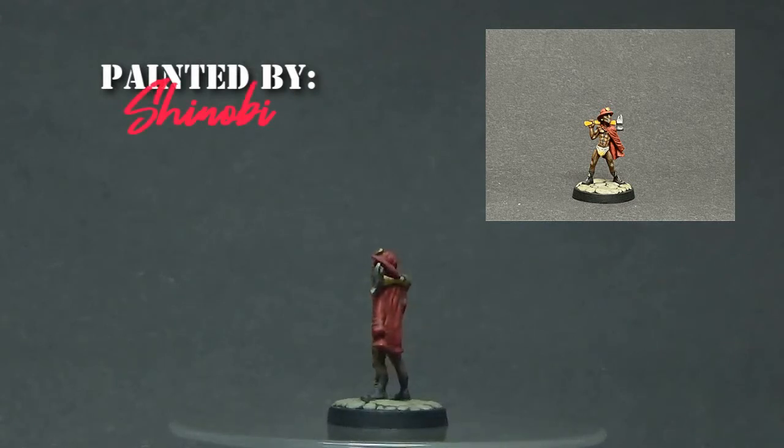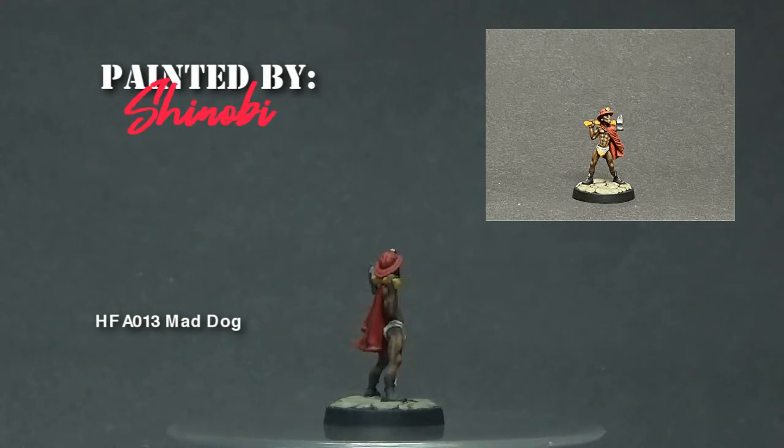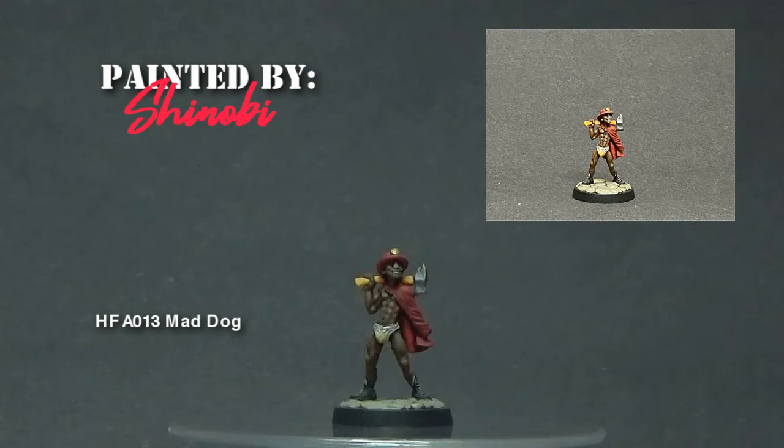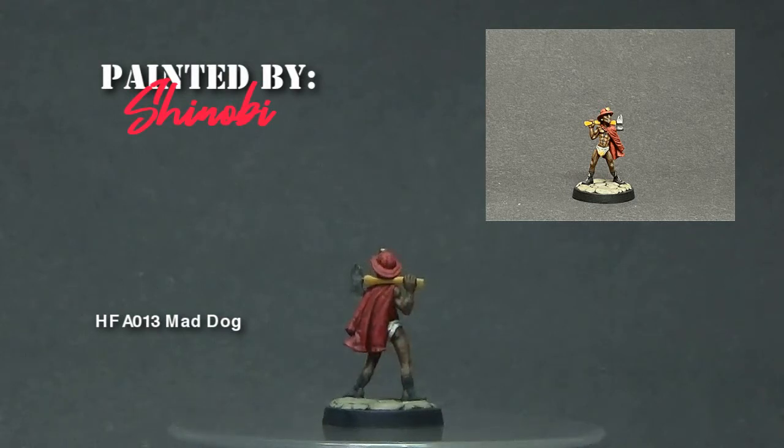This next figure was also done by Shinobi. I'll read the description Hassle-Free has on their website: 'Mad Dog is a suave and sophisticated zombie hunter who unfortunately got caught with his trousers down. We aren't implying that he was up to no good, but merely that when the trail of the hunt calls, there are obviously more important things to think about than putting your trousers on. At least he remembered his fire axe and his protective helmet, although I'm not sure what use they would be with a bunch of zombies approaching.'